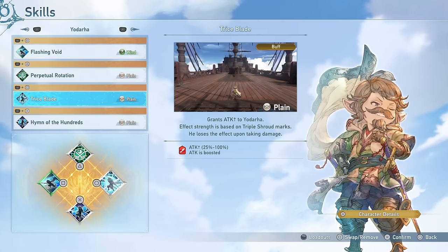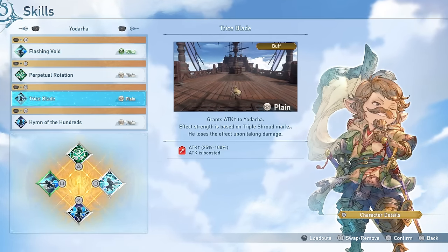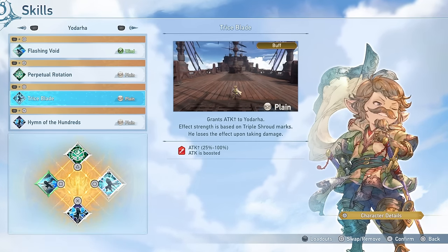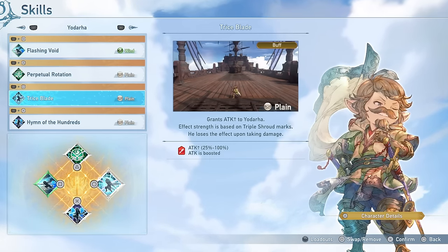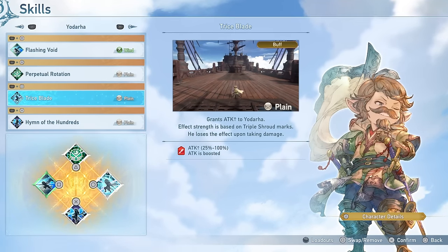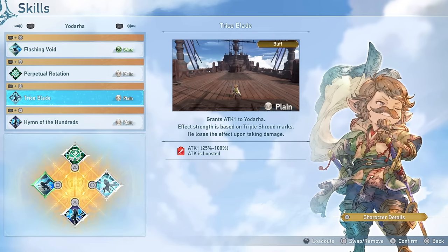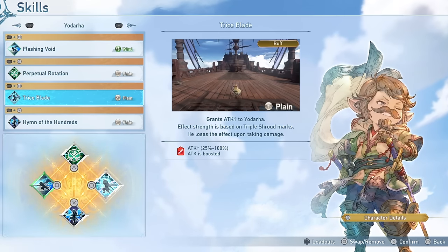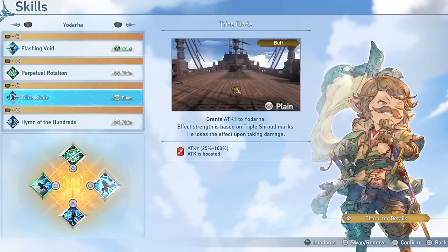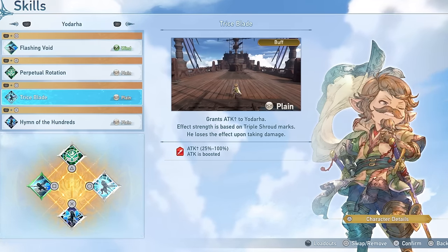However, you do lose the effect whenever you take damage. As we have discussed many times on this channel, being able to raise your attack becomes pretty useless towards the endgame, as you will be able to fully max out and hit the damage cap with just a couple of offensive sigils. Buffs like these would actually be very cool in the game if the damage cap weren't so low, but they end up just becoming a waste of a slot, so I really don't recommend going with this skill — although if you are yet to reach the endgame, it can still be a nice buff.